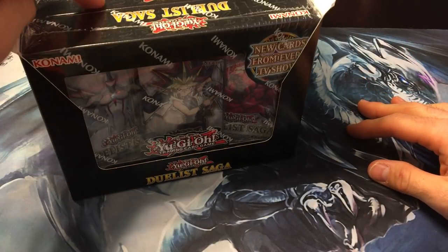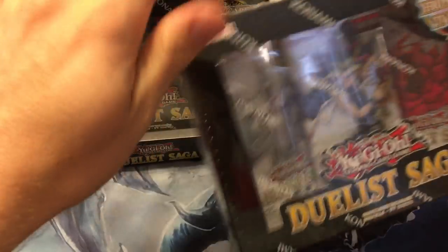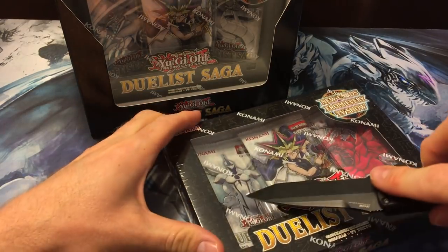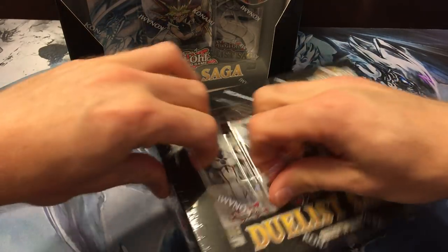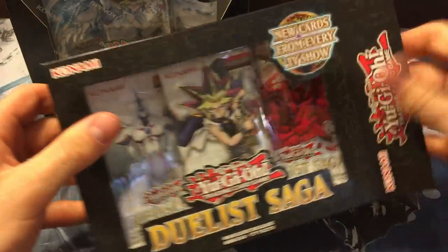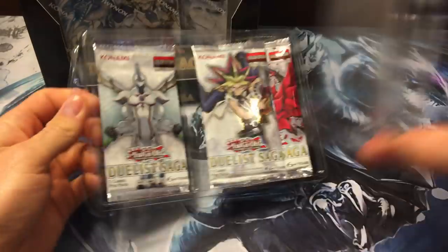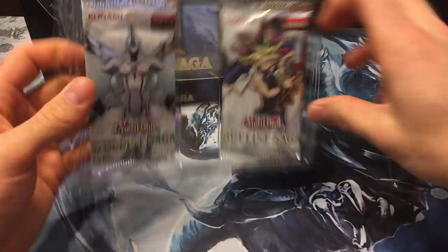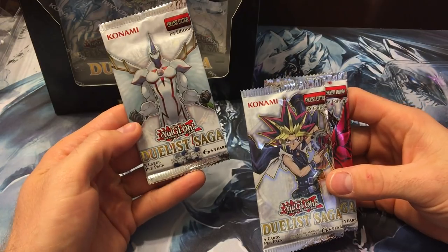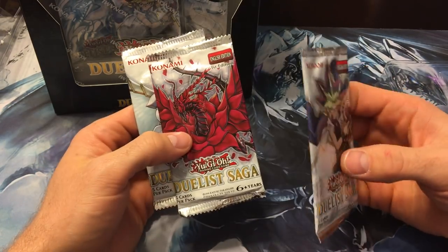We've got one, two, three, four, five, six, seven, eight mini packs, so we'll try to rip through these as quickly as possible. Box number one — three packs. That's kind of strange. You've got Yugi on one pack, an Elemental Hero, and a Black Rose Dragon on the other pack. Let's see the Yugi pack.